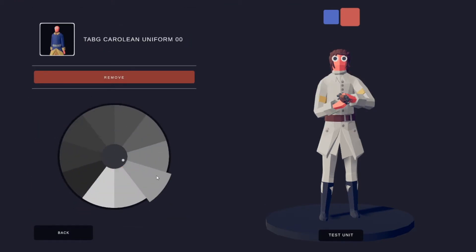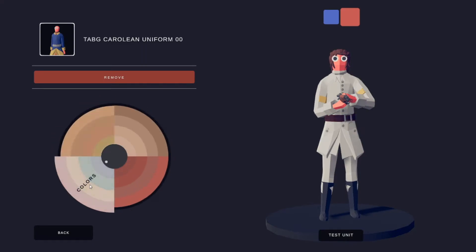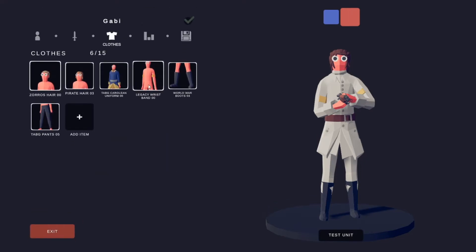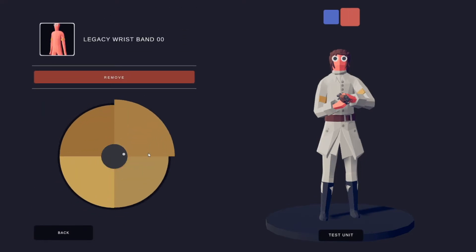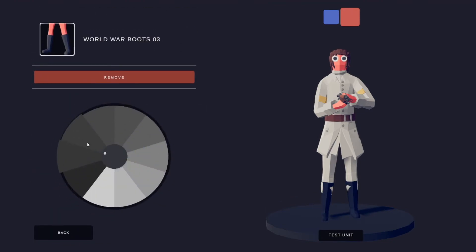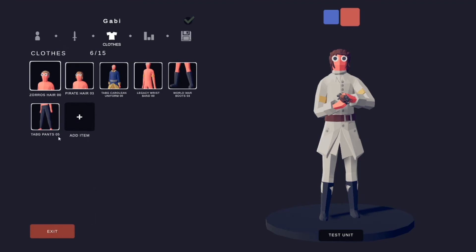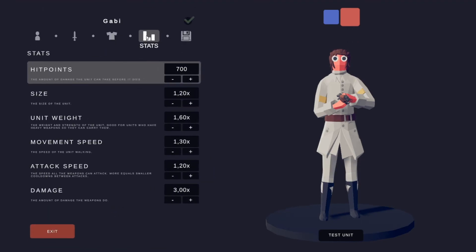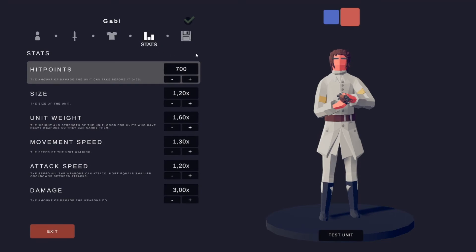Caroline uniform — this one right here. Legacy wristband — this right here. World war boots — this right here. Tagi pants — this right here. After stats, these are mine but even what I want.